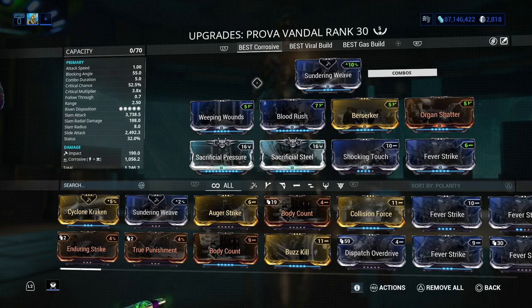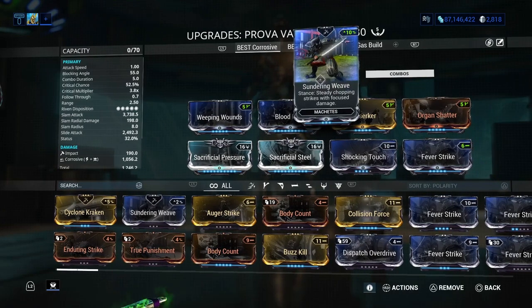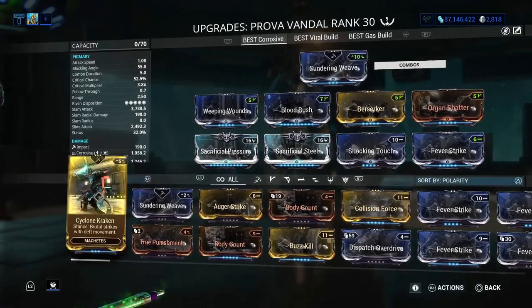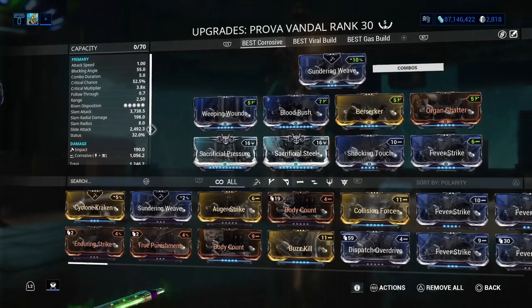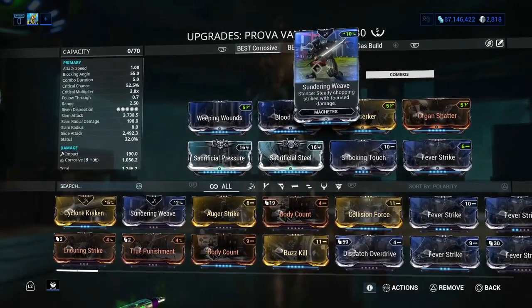Here's my first build. This is the stance mod that I'm using. They do say that the Cyclone Kraken, which is on the bottom right here, is the better stance mod because it has brutal strikes and it does deadly combos, attacks, and everything. But it does not work for this weapon, honestly. I'd rather prefer the Sundering Weave.